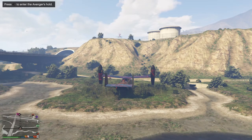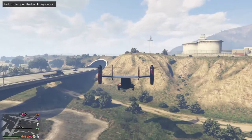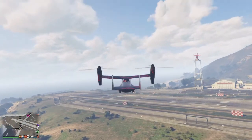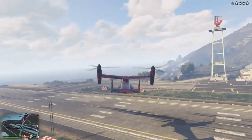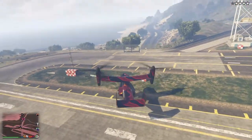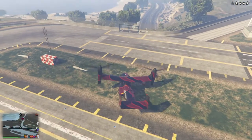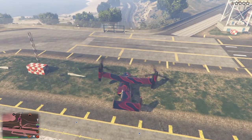You will need to have the Avenger in the same exact spot that I put it. Just as soon as I fly into the army base, I'm going to get a warrant level because I'm not supposed to be in here — I don't have a hangar or anything like that in here. Now, you want to have your Avenger parked exactly like I'm parking it. It takes a minute to get it, but after you get it set up, it works.